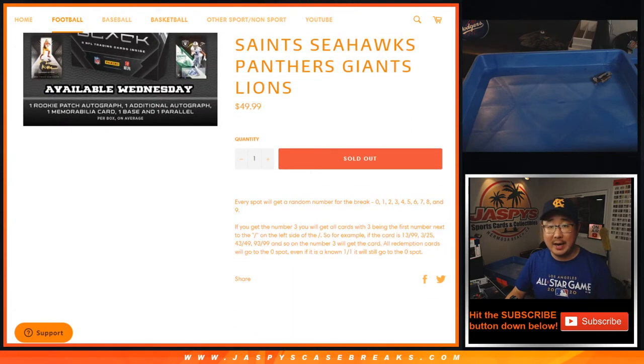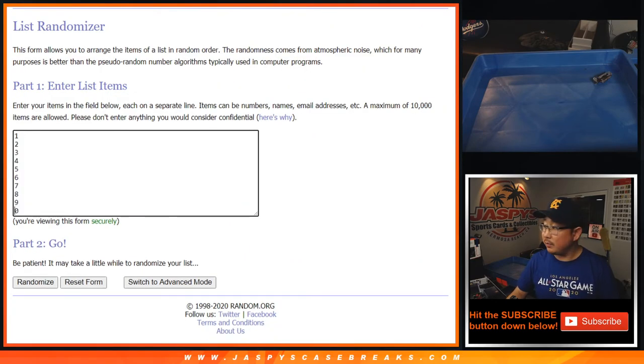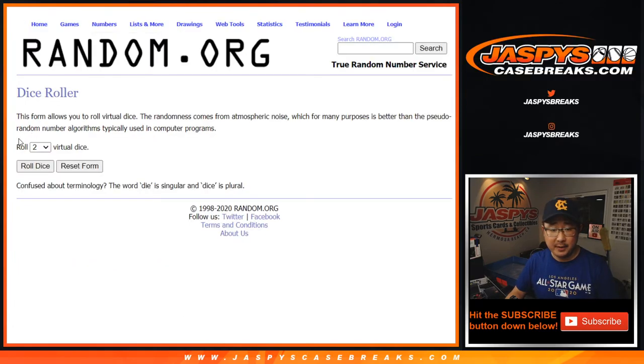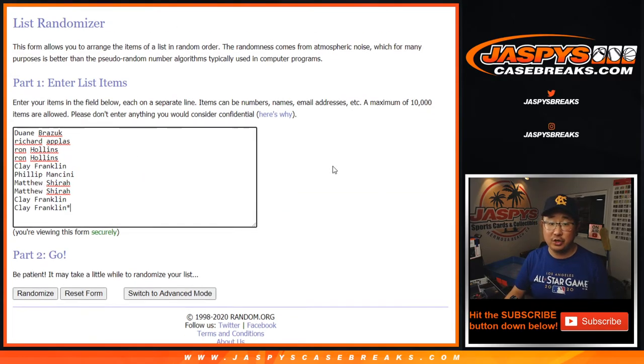Everyone knows how this works by now. And there are the numbers right there. We don't need the Nick Cam for this — there we go, Jaspi logo above my head. Let's roll it, let's randomize it — 6-2, 8 times for each list.